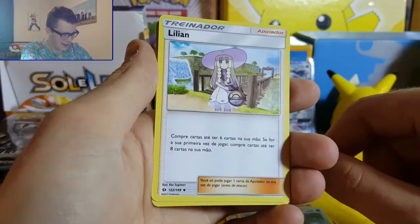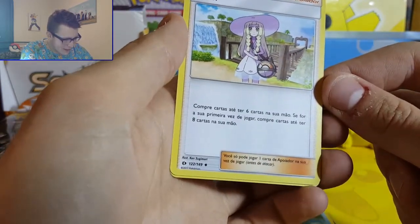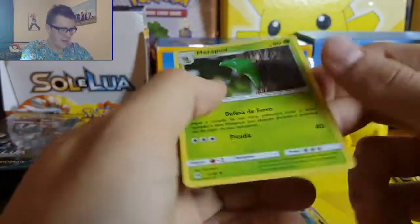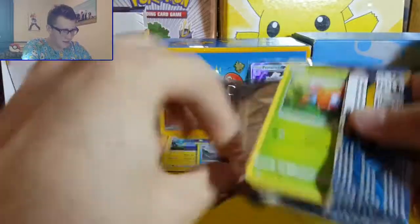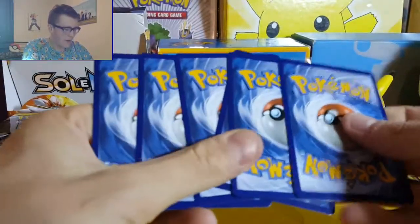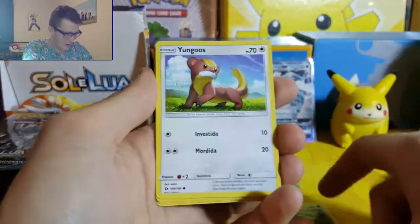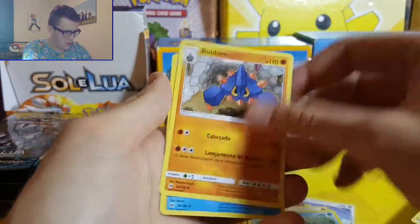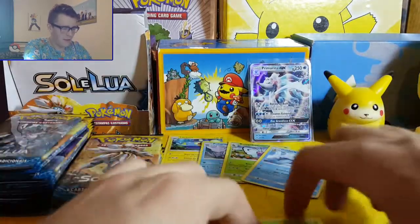Wingull, Lillipup, Comfey - six cards. So we're looking for another GX - I think the code cards are all white so it's quite hard to tell when you get something epic. Paras, Yungoos, Energia, Shellder, Boldore, and Golduck - so we've got another regular rare there.